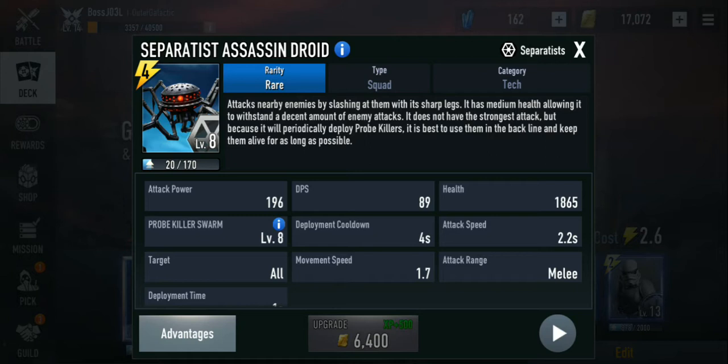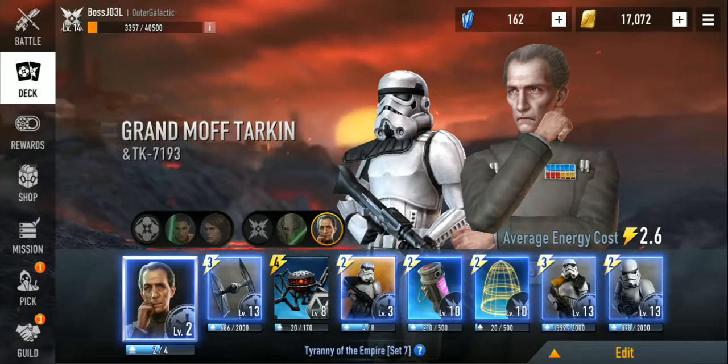Every four seconds it spawns another wave of probe killers. If you set one of these guys in the back of the map and let them move forward, there will be at least two to almost three swarms of killer probes, which is very helpful. I can see this card being nerfed later down the road.